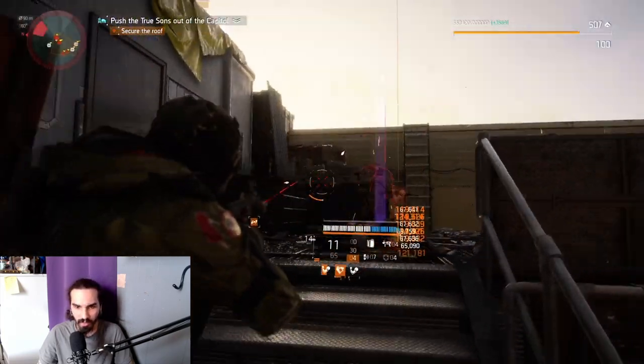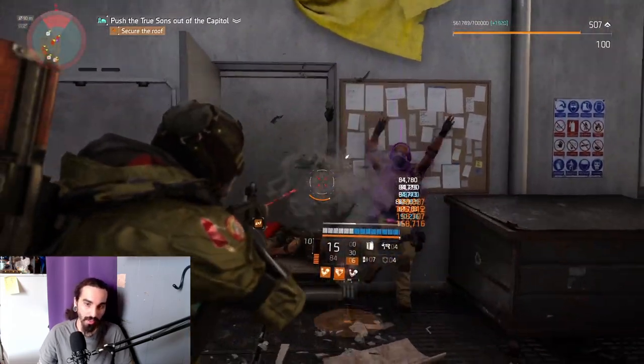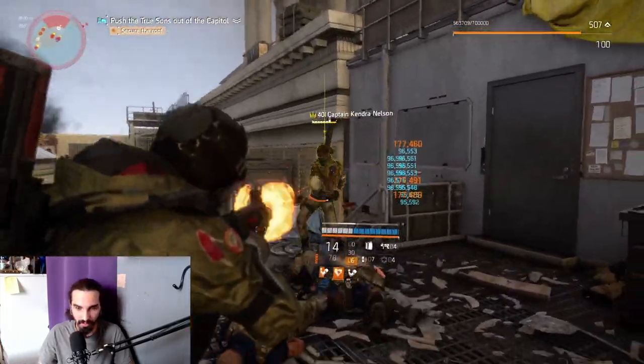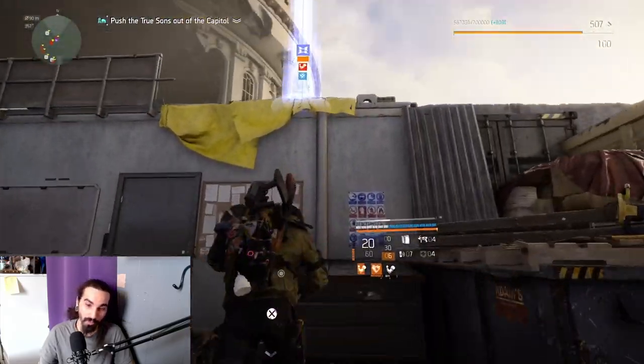You'll have a wave or two of enemies here on the roof. Just eliminate them quickly. We played this on hard. Eliminate these enemies and you have your named enemy right here — quickly kill Kendra Nelson and she will drop your first piece.